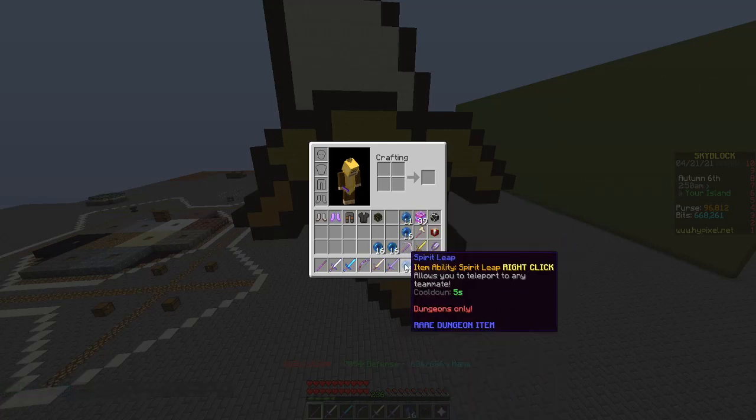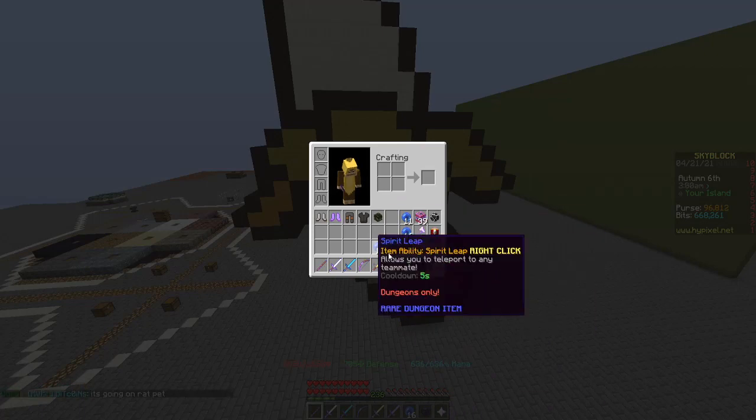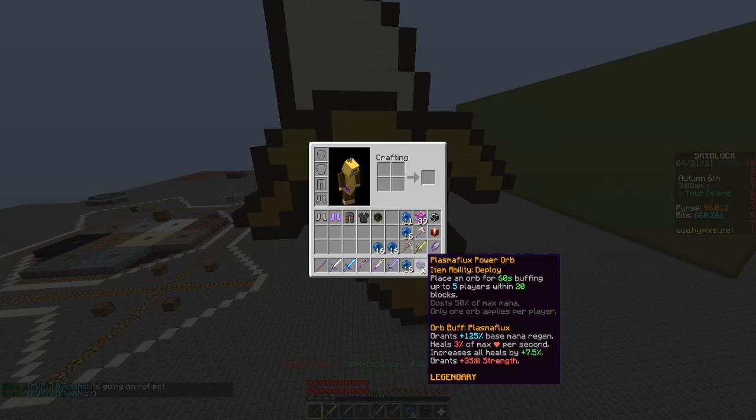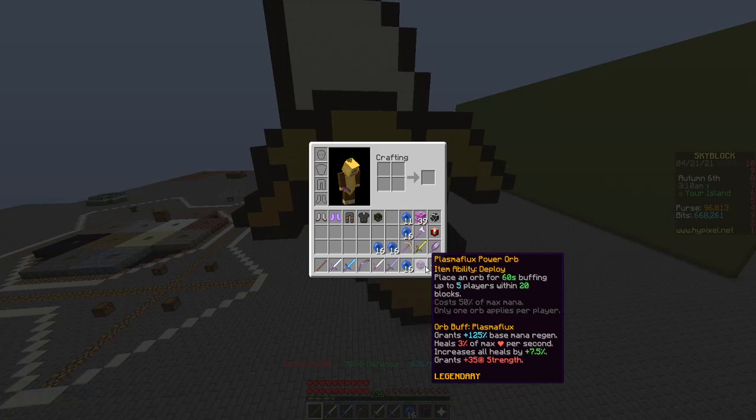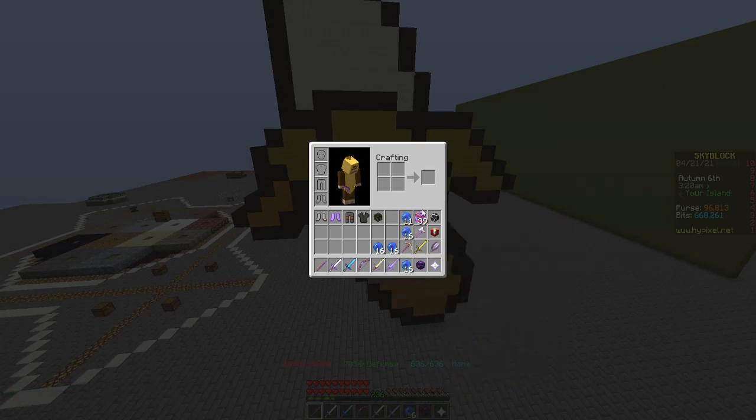Spirit Leap you need for leaping to teammates who are in need of killing a mini-boss or vice versa. Plasma Flux is just good for healing because my master mode team doesn't play with a healer, so I need it often so I can heal and not die — if you die, it's a bad scenario. My inventory is just materials to help do secrets or more materials to leap.